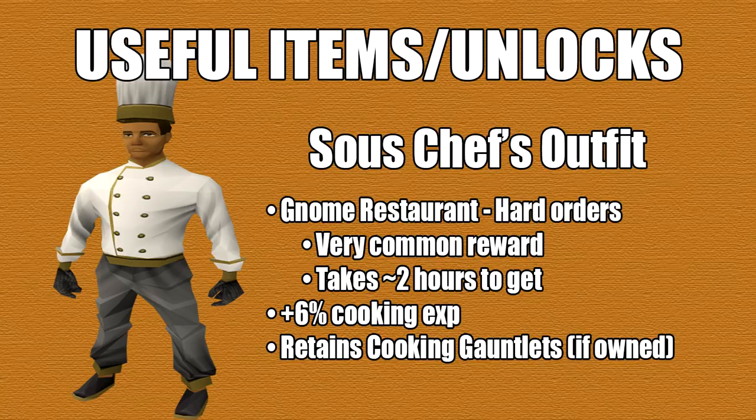The next thing I have is the sous chef outfit, which is obtainable from Gnome Restaurant Hard Orders. Otherwise you can get it from Treasure Hunter. This requires 42 cooking if you want to make all the orders, otherwise you can buy the food from the GE. They're fairly common to get as a reward, and I think it will take you around 2 hours to get the full set. It basically gives you 6% more cooking XP.